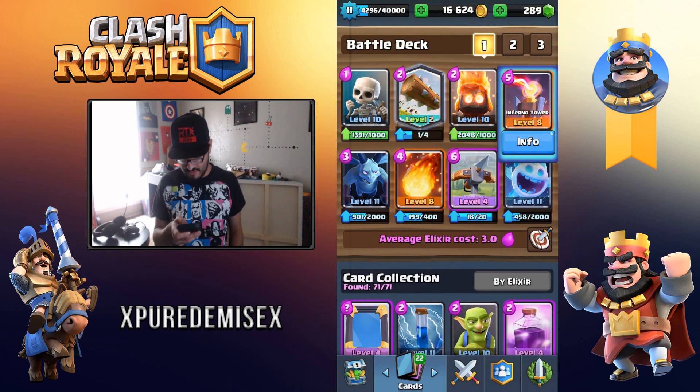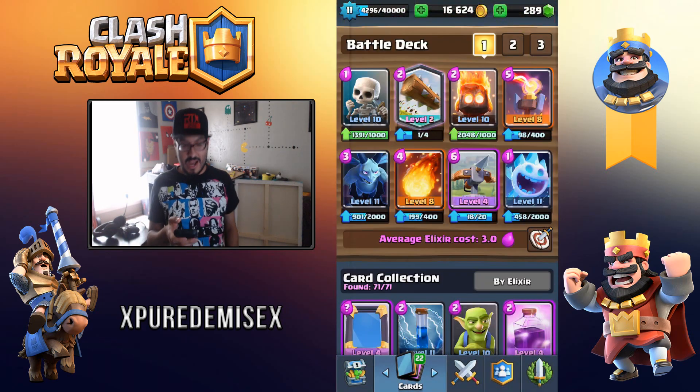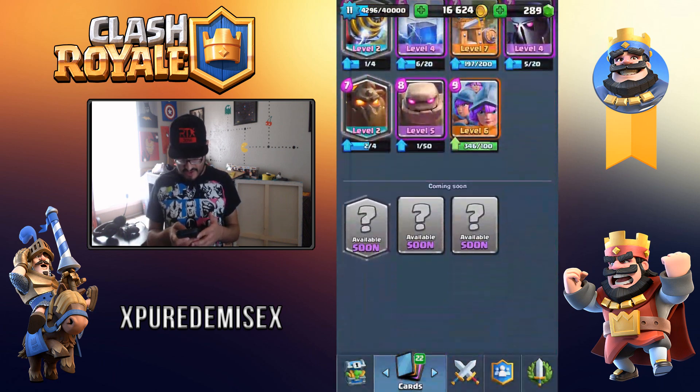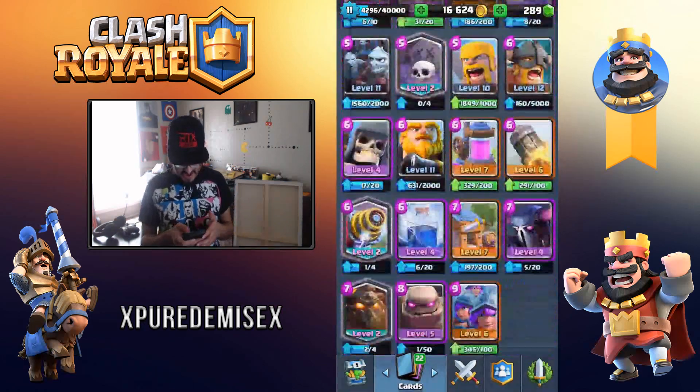At first when I was playing with this, instead of having an Inferno Tower I had a Cannon. However, Cannon plays an effective role for this deck but it was getting destroyed way too fast, way too easily. Inferno Tower is really good for air defense against air pushes such as Hot Air Balloon or Lava Hound — and trust me, with Lava Hound and Hot Air Balloon, it's a pain to get by.